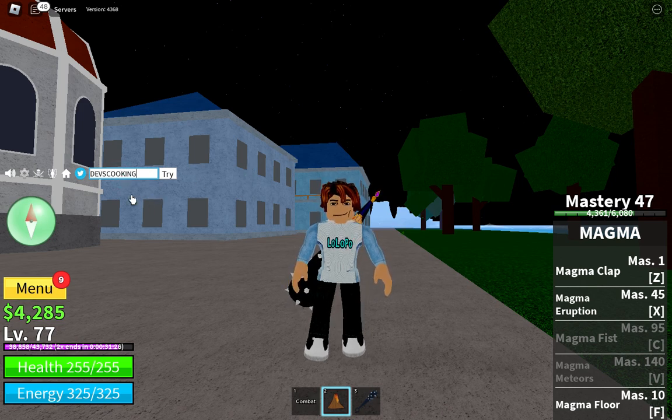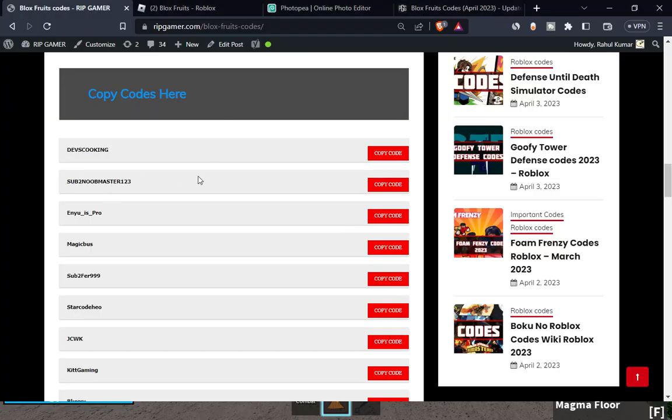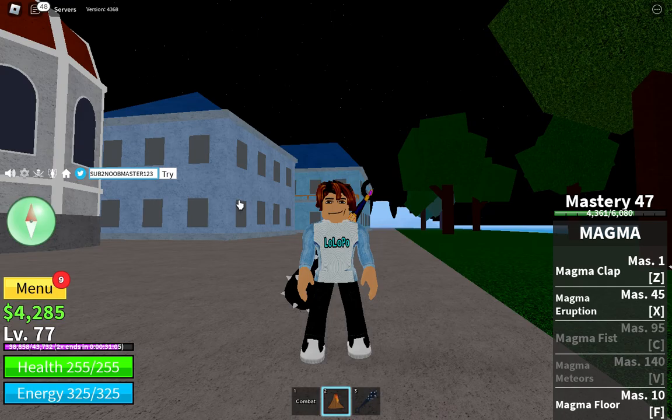The first code is 'Dave's cooking' — copy this code and paste it in the game, boom. The next code is 'sub to new master 123' — copy this code and paste it in, boom, this code will work. The next code after that is 'inoes pro' — copy this code and paste it in the game.